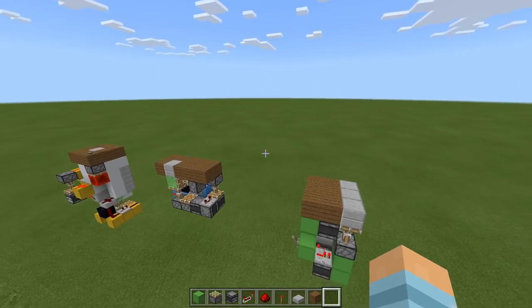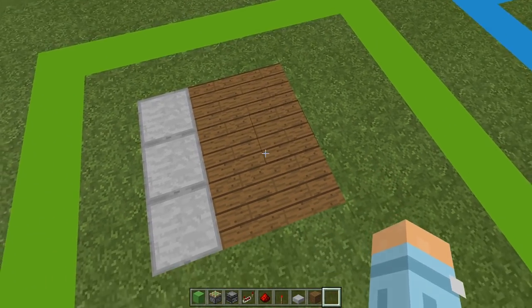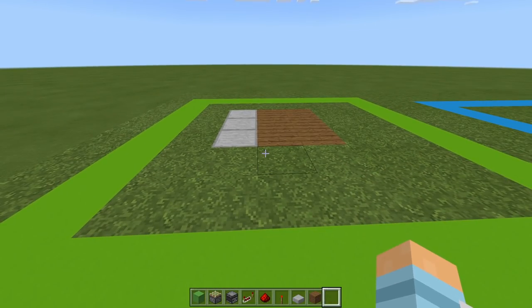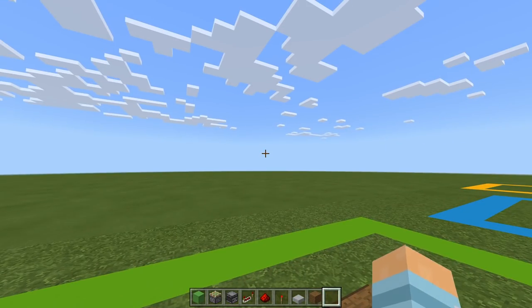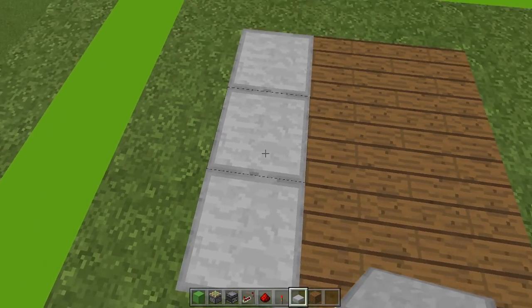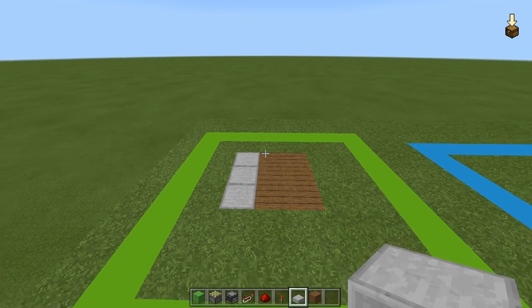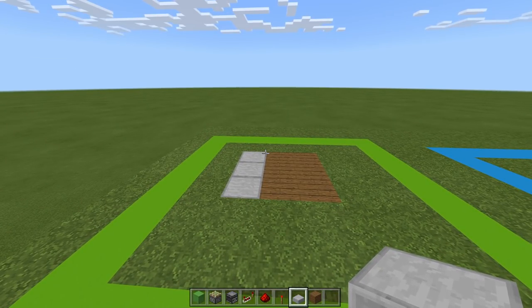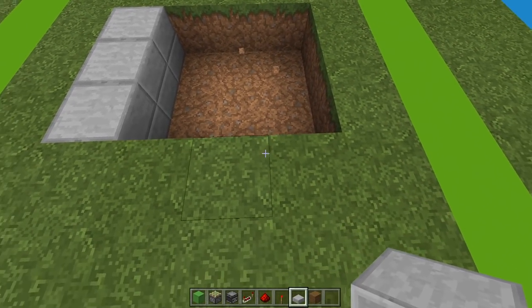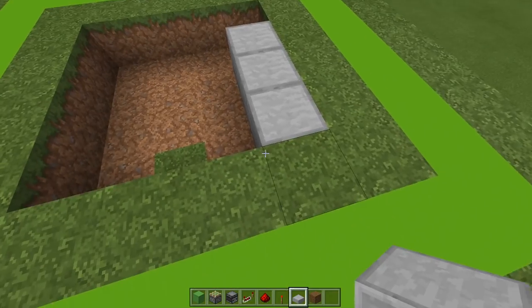For our first build, the drop-down staircase, firstly I've laid out a three-by-three square. These six blocks are our flooring and these three are the blocks which are going to be moved down. As I look at this build, this block will go down one block, this block will go down two blocks, and this will be our third block — so we'll be going down the staircase this way.